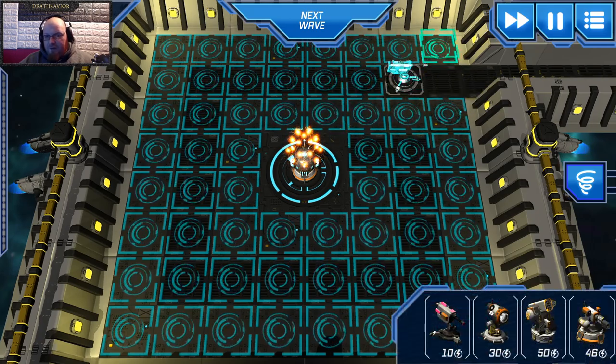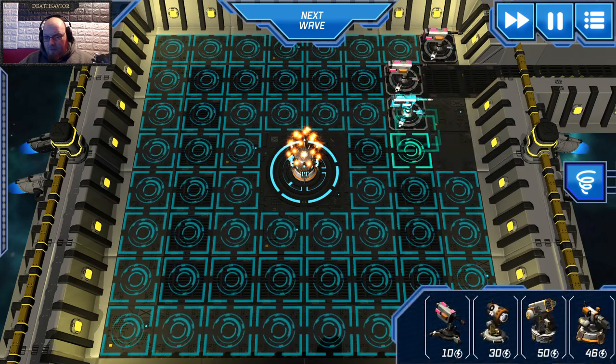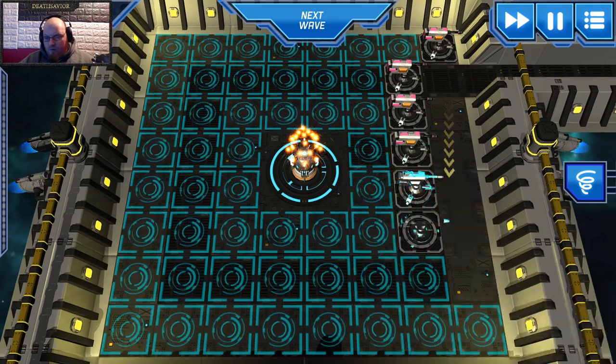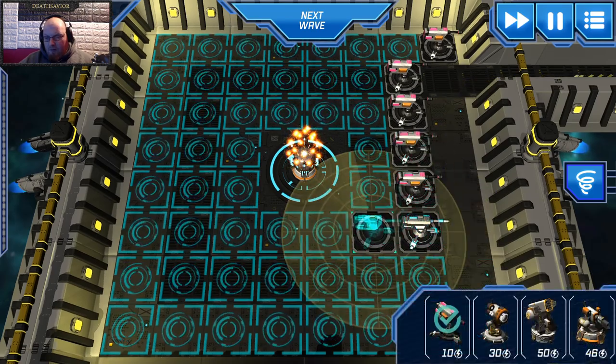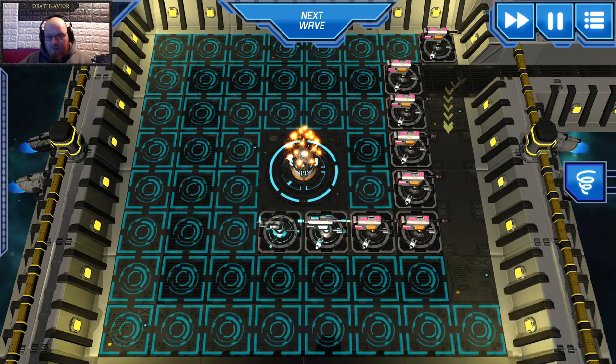I'm doing this, and then this, and then we're basically making the path for them to get to this. So we're wanting to block off as much as possible around this to make them have to go further.